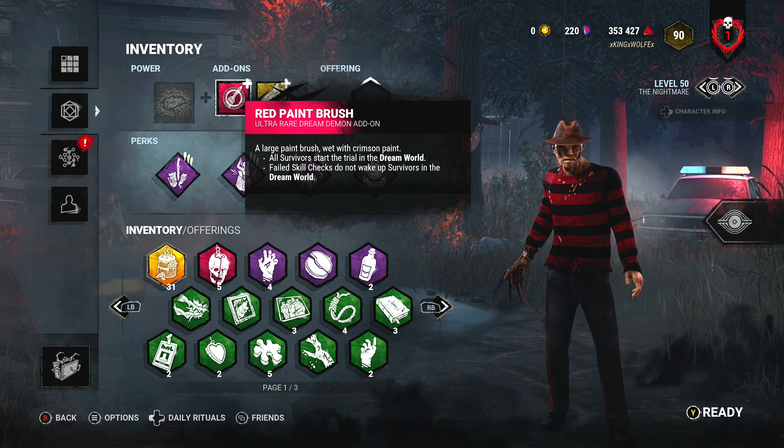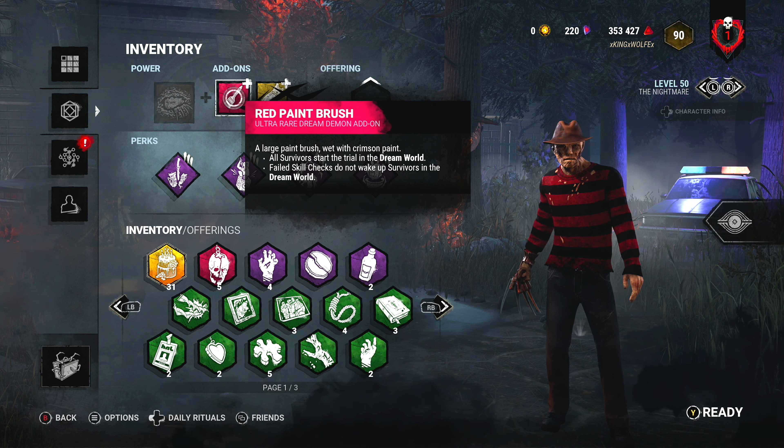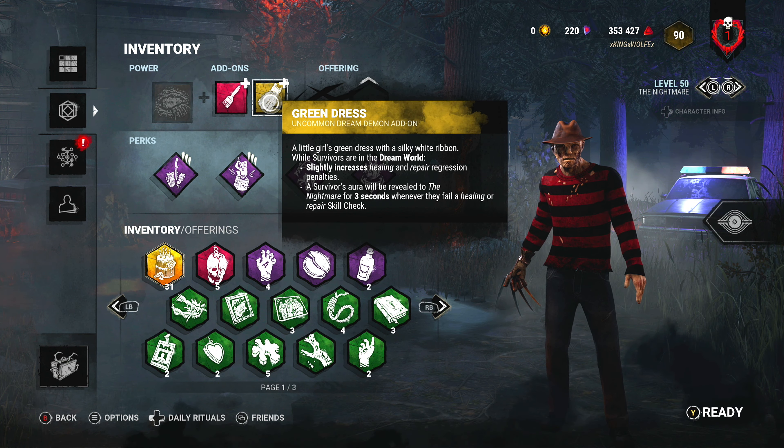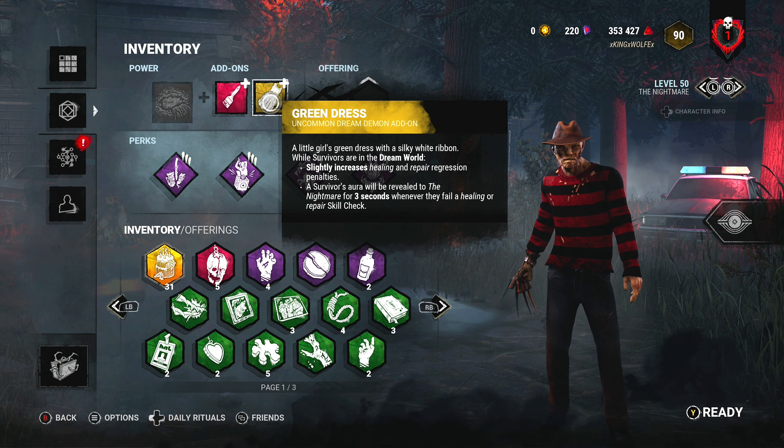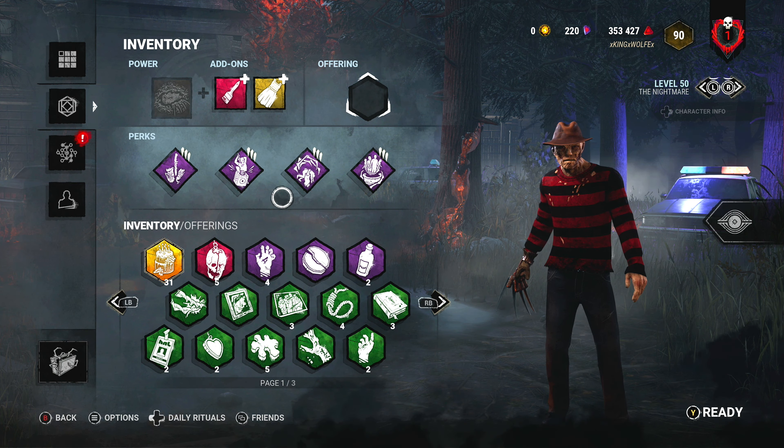I'm using the Paintbrush add-on as well. At the start of the trial they're already in the dream world, in the green dress, which slightly increases healing and repair regression penalties. Survivors' auras will be revealed to me for three seconds. This build right here is going to get you to rank one as long as you move around the map the way I show you.